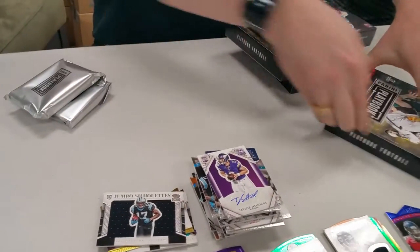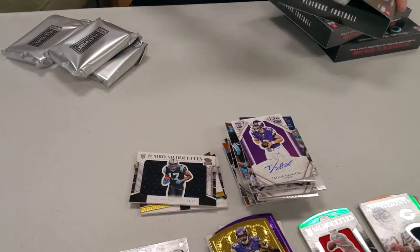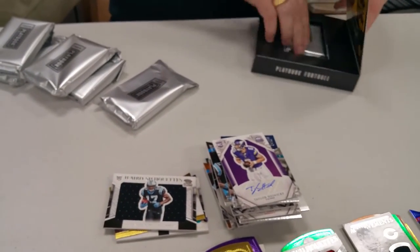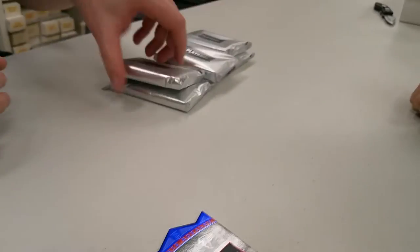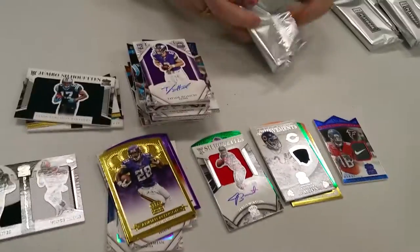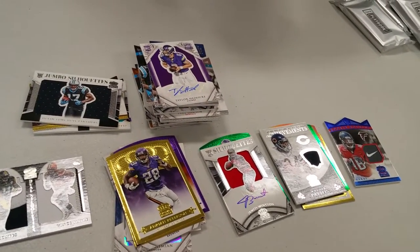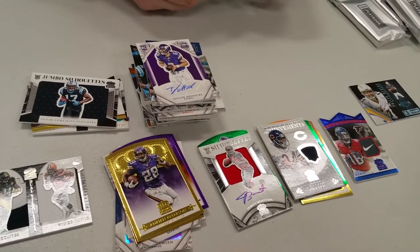Bald is beautiful, baby. Playbook has a playbook card and possibly a second playbook card, plus another autograph or jersey on top of it. Philip Rivers out of 49.